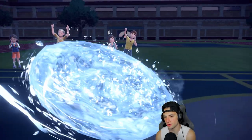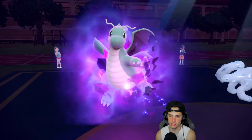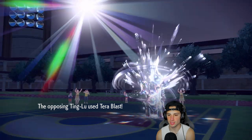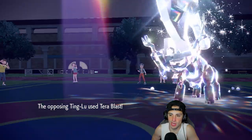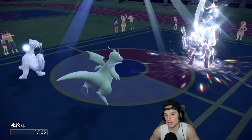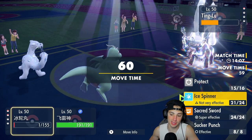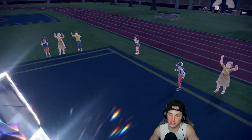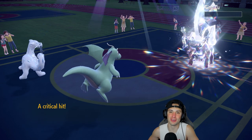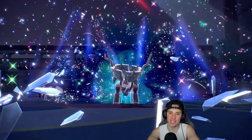Ice Spinner chips damage on Ting-Lu and Outrage flies — Choice Band stab not very effective but doing massive damage. Ting-Lu goes for Tera Blast but can't KO either of my Pokemon — I'm Focus Sashed on Chien-Pao and Multiscaled on Dragonite. Sacred Sword from Chien-Pao and Outrage finishes off Ting-Lu. Game, set, and match — three and oh, perfect record!